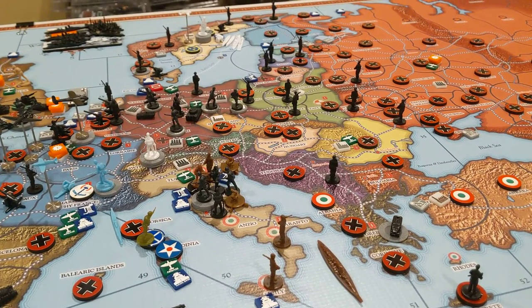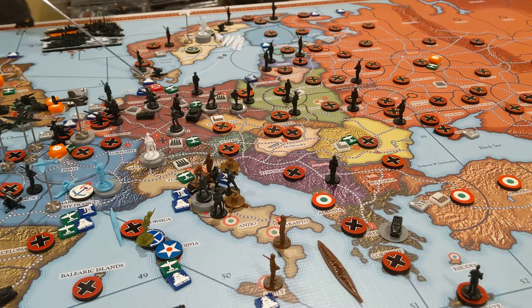Let's talk about the Lebensraum objective: score one victory point for each of the following land zones possessed by Germany at the end of the game. The first is Warsaw, West Poland, and Dolunaski — they've got that, so that's one victory point. Lithuania, Latvia, and Estonia — that's two victory points. Denmark, Netherlands, and Belgium — that's three victory points.